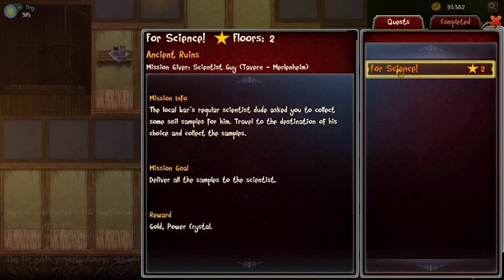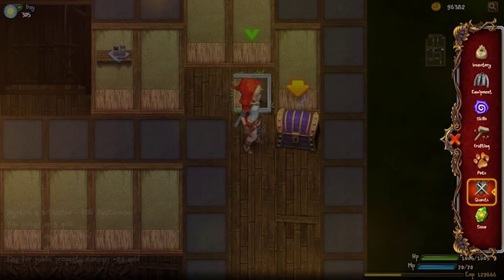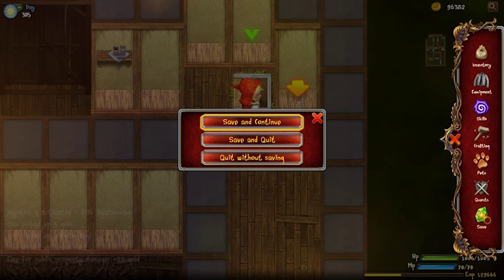Here is my quest log. There are tabs for completed quests and active quests — the text is scrollable if it's longer. At the top you can see the name of the quest, the number of floors the dungeon has, the location and name of the dungeon, the mission giver in case you forgot, and some brief information about the quest.